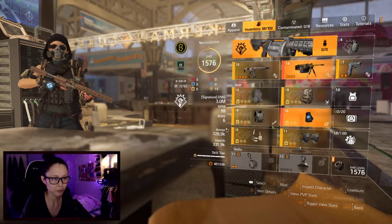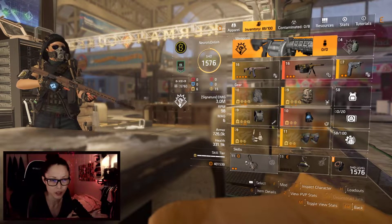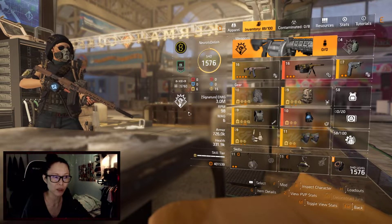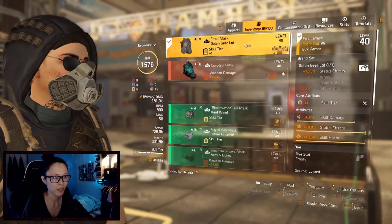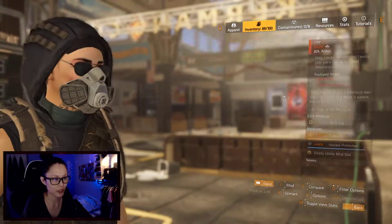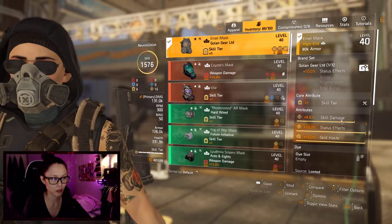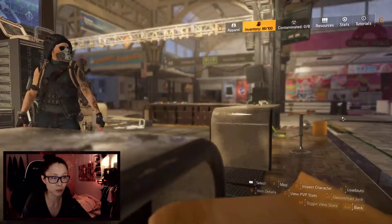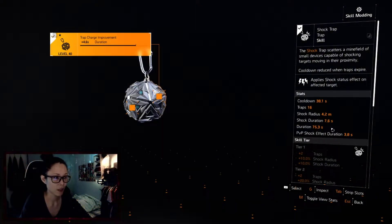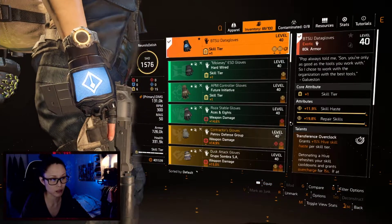Within our clan, we are also planning to use the BTSU shock trap to trap Bardi and Lucy in the middle so that they won't leave the center, while everybody can take down Lucy followed by Bardi. So for this build, since I'm going to be stacking my build on status effect, I might as well stack on a little bit of explosive damage as well. This build is pretty meticulous — it has been optimized and built over a long period of time. The shock trap would last about 7.6 seconds, which I think should be enough time to trap Bardi and Lucy in the middle. You are also running BTSU on this build.